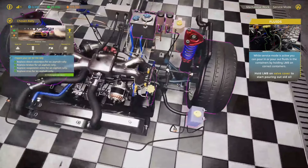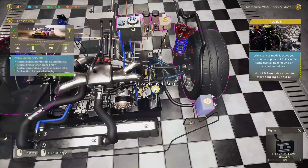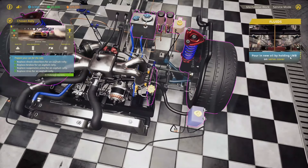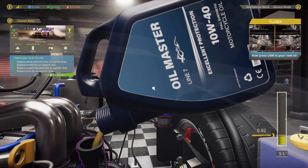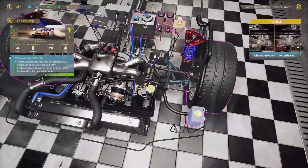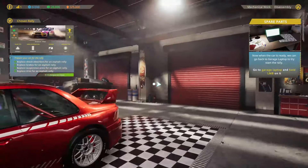We're getting a bit closer. We've just drained. Pour new oil by holding over the valve cover — we can see how much is going in now. I suppose we want it up to the top. Close service mode with escape. Now your car is ready. It's just one wheel — I like the way it's up on the stand. During stages, maybe we get to replace parts, which is what I'm quite excited for.